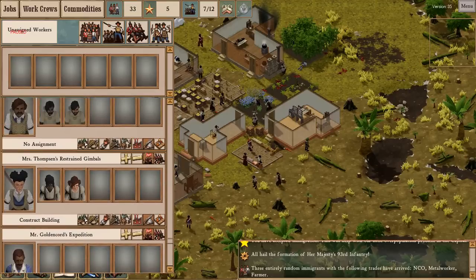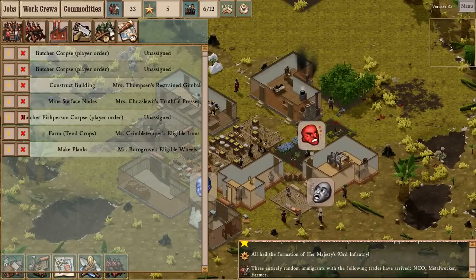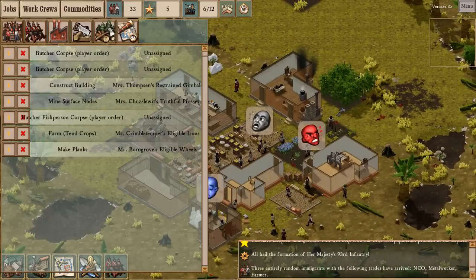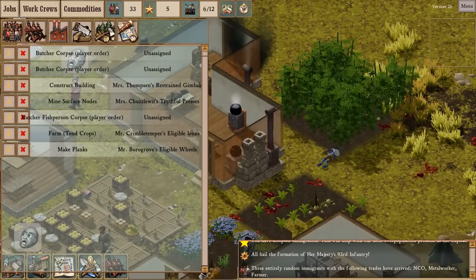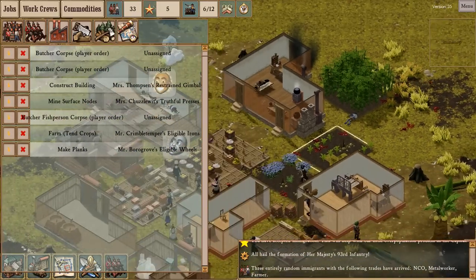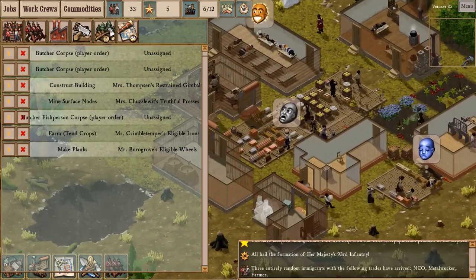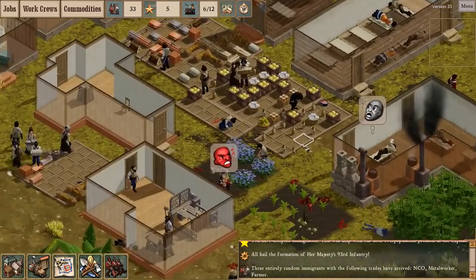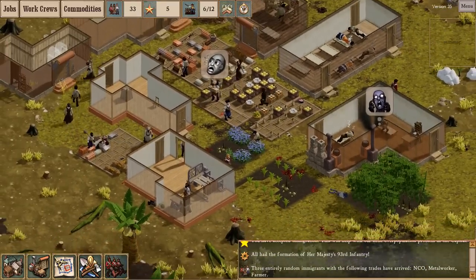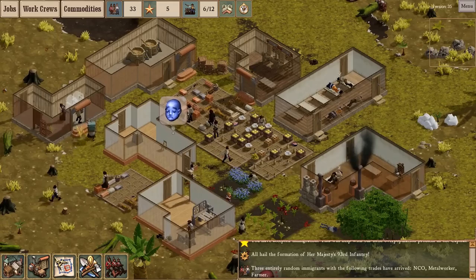Let's take a look at our jobs. Butcher Corpse — I assume they're referring to Fishman Corpses. Construct building. All that seems fine. I think our food production is fine. What did I say we were going to do last time? Metalworking, that's right.